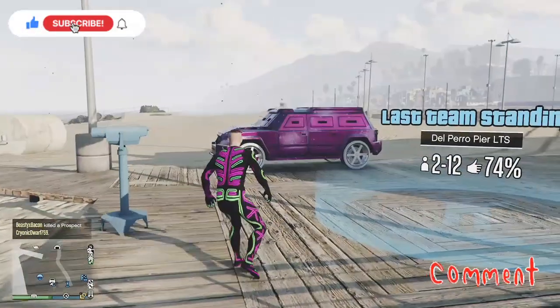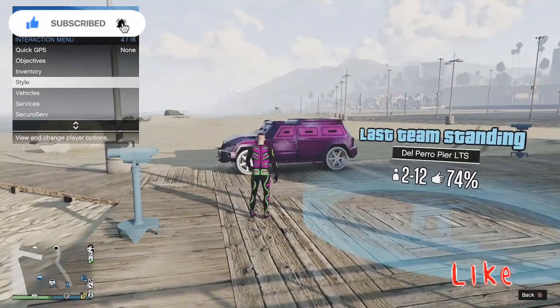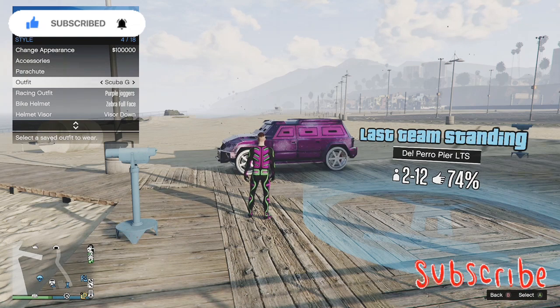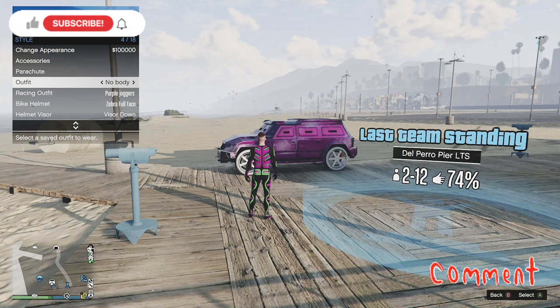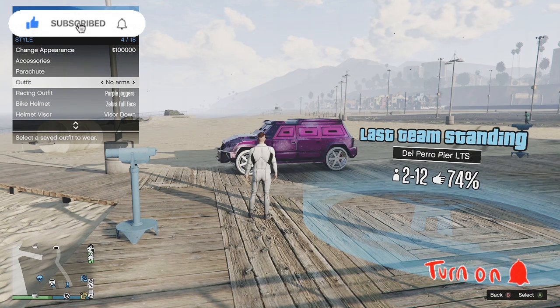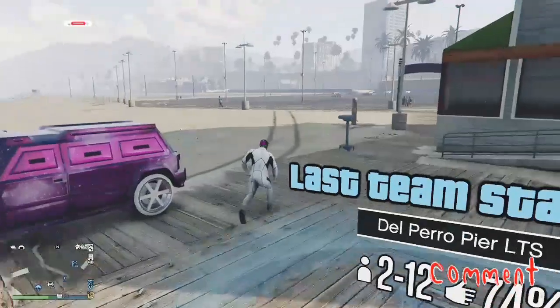Now that you've done that, all you've got to do is bring up your interaction menu, go down to Style, and then put on that scuba gear. I named the scuba gear outfit 'no arms' — make sure you put that on. Now that you've got that on, make your way to the mask store.